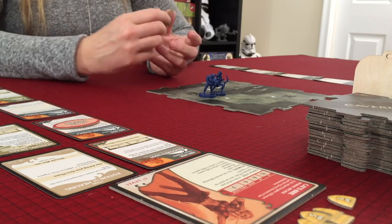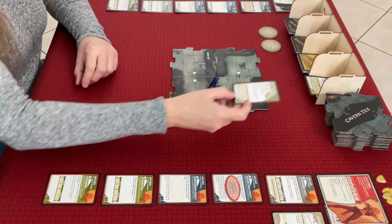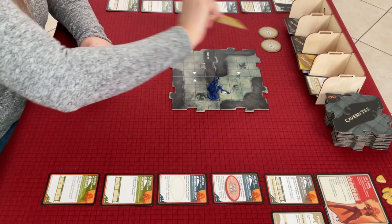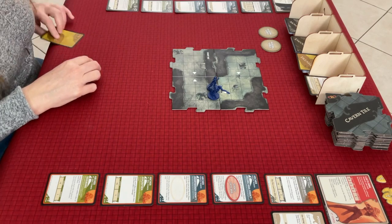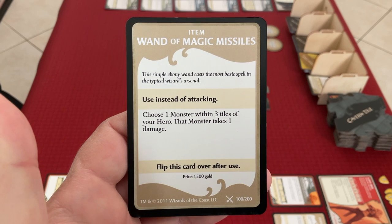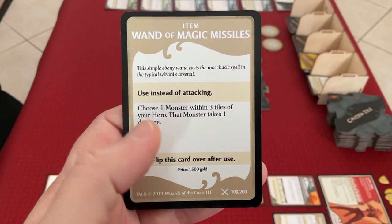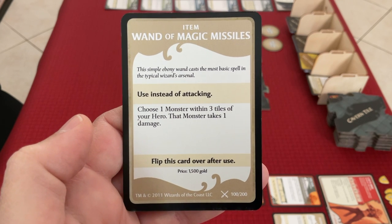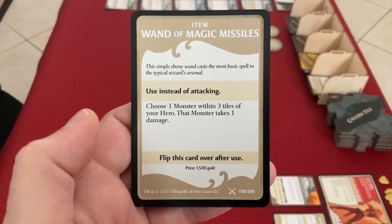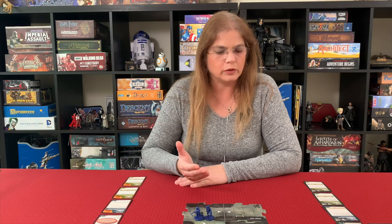The drake gives us another one XP. I do get a treasure this time - I get a wand of magic missiles. The simple ebony wand casts the most basic spell in a wizard's arsenal: use instead of attacking, choose one monster within three tiles of your hero, that monster takes one damage. We'll keep it around. After the attack, Tarak can move his speed of six.